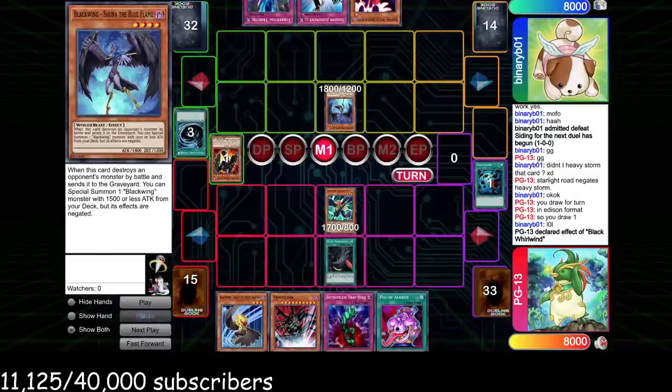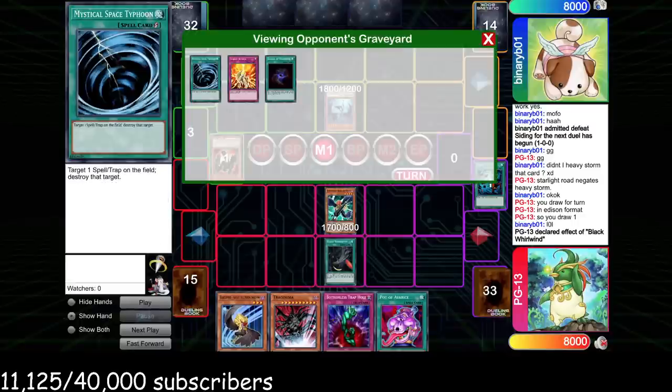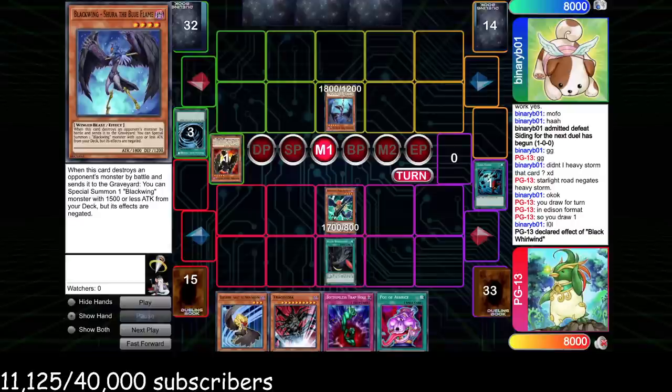We get our two-for-one Heavy Storm — busted. We go Black Whirlwind, normal Bora, activate Whirlwind and search Kalut. This looks like a weird play to a lot of you guys because Bottomless Trap Hole is very good versus Blackwings, and Kalut is obviously a way we can fight through Shura if we want to. But looking at what we're looking at on board...